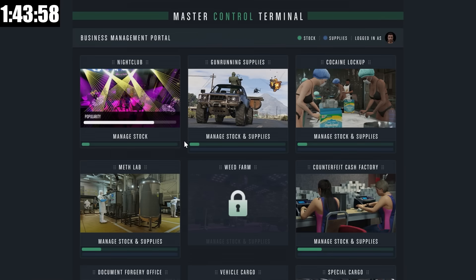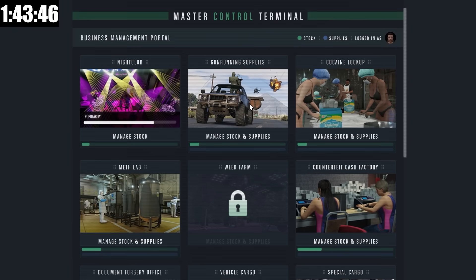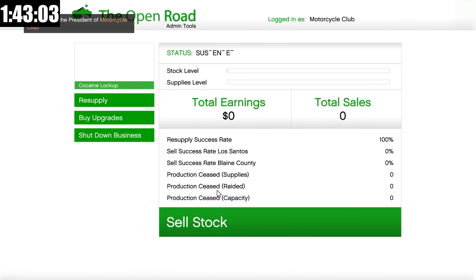In the Master Control Terminal, we can access the nightclub, the bunker, all of our MC businesses, special cargo, hanger cargo, and vehicle cargo when we eventually get it. This is huge because it means we don't have to go to each business to resupply or increase our nightclub popularity — whatever it may be — we could do it all from one central location.